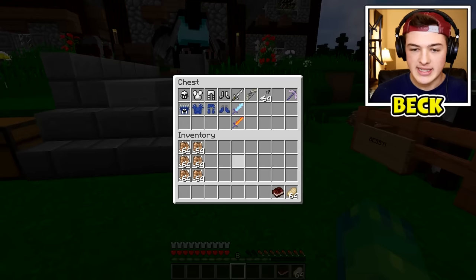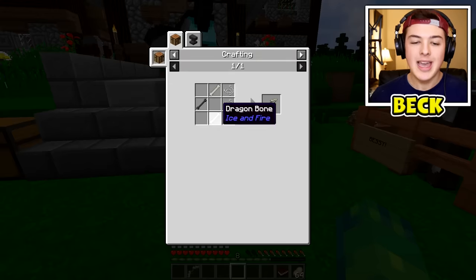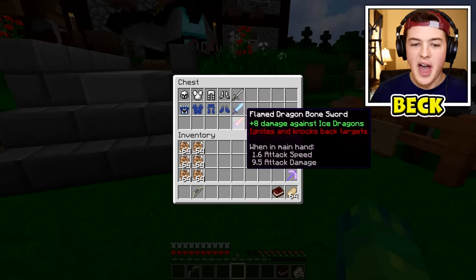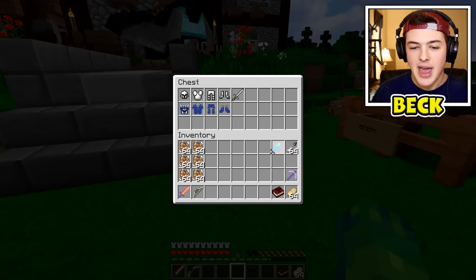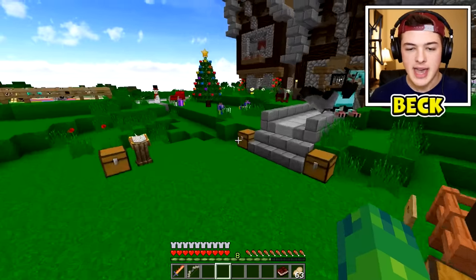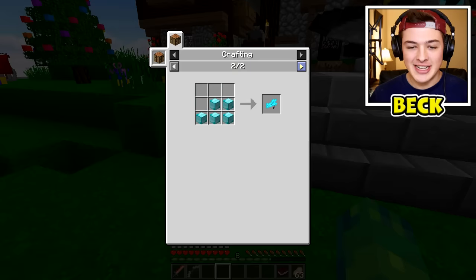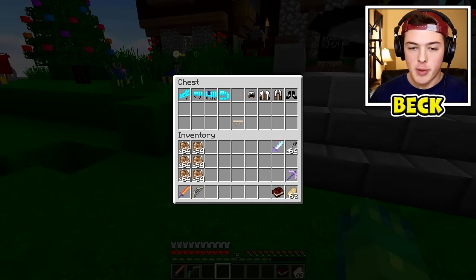Let's go see what weapon we want today. I kind of want to grab this silk touch pickaxe, just in case we need it. We also have a dragon bone bow, which we craft from wither bones and dragon bones. Let's also grab ourselves some dragon bone arrows. What sword do we want? We have fire dragon armor on, so I'm thinking I should probably grab the fire dragon sword as well, and then keep the ice dragon sword in here for backup. We can actually get iron, gold, and dragon armor. You kind of need full blocks of different things — blocks of diamonds, blocks of iron, blocks of gold, etc. — to get the diamond dragon armor and all the dragon armors.